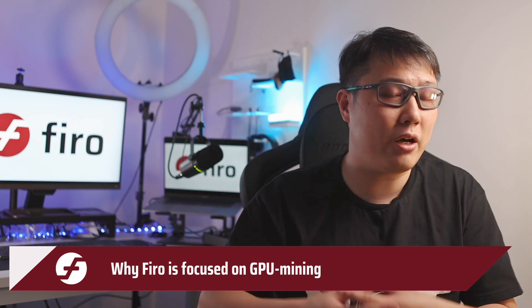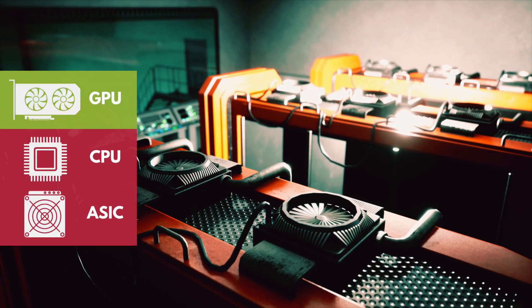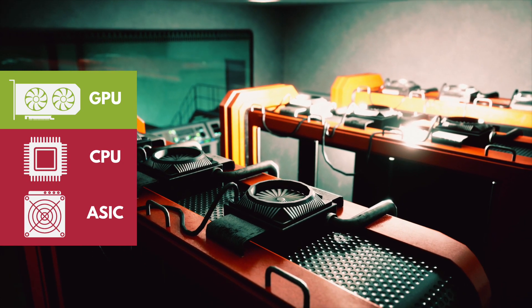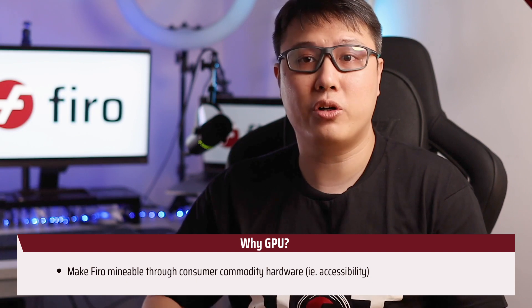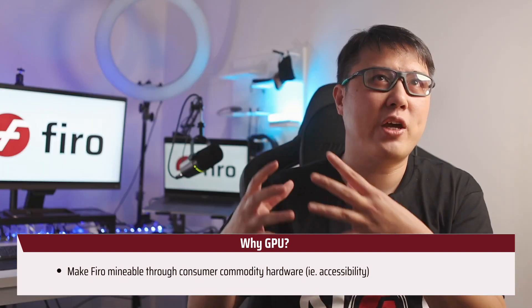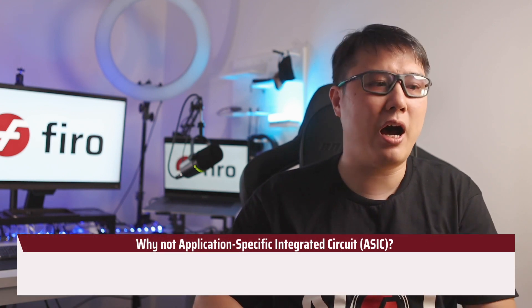For a good part of its history, Firo's mining algorithms have been focused on being minable by graphics cards. Some people ask why not embrace ASICs or CPU mining, and the answer comes from our experience: we want Firo to be minable by what we call consumer commodity hardware — regularly available hardware that anyone can access.